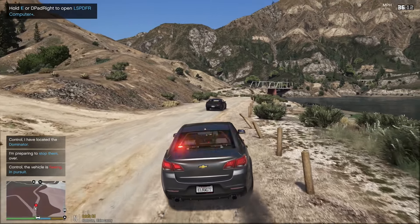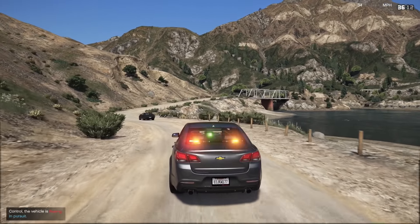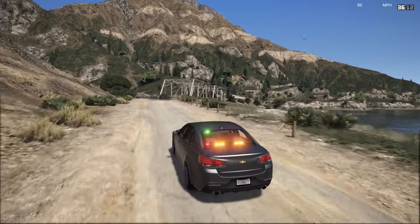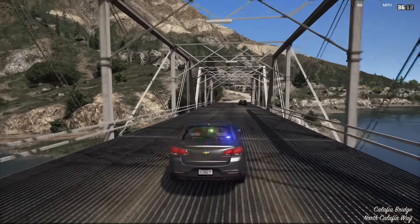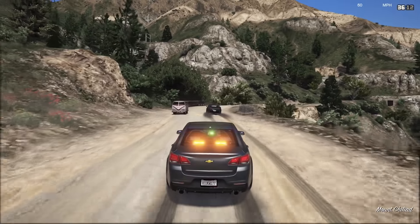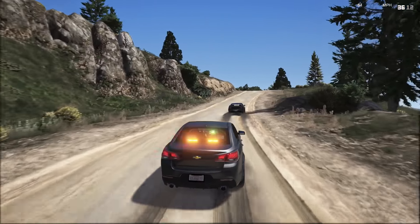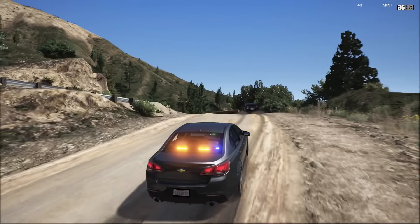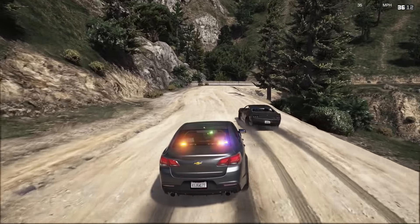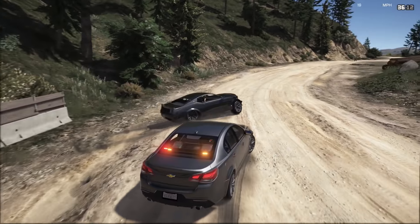Dispatch, Lincoln 18, we're going to be out on a traffic stop with that vehicle — oh, they're going to be fleeing! We're on Callafía Road headed northbound. Can I get additional units on scene? Vehicle appears to be occupied by one. We're going about 60 miles per hour on this dirt road. These two cars are pretty similar in power and handling.